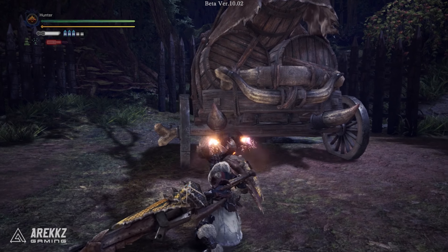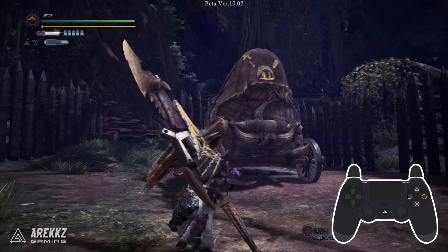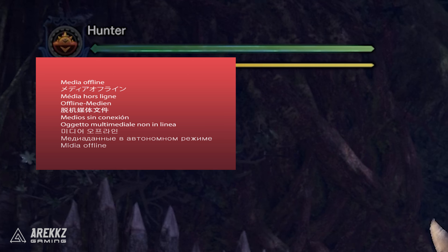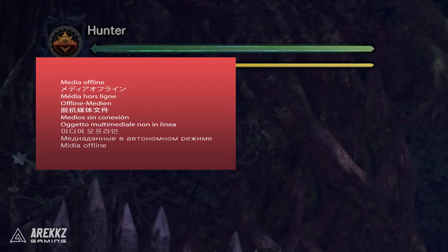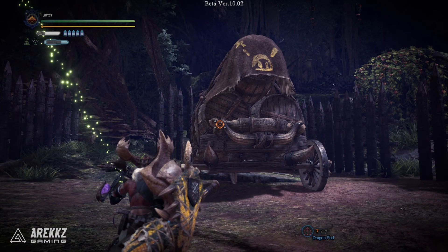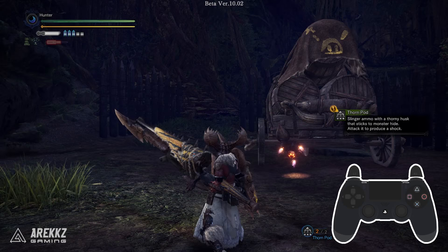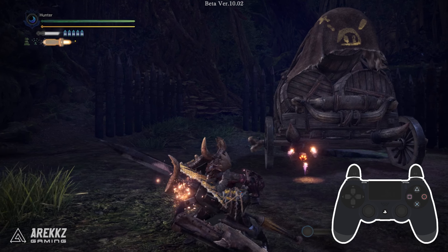When you have slinger ammo equipped — specifically field slinger ammo; this doesn't work with things like knives or flash bombs — if you pick things up from the field and hold down L2 then press Triangle and Circle together, you can load the Wormstake Blast. In the UI at the top of the screen, the Wormstake is normally shown as a blue spear-looking icon, but when you load the slinger ammo it turns into an orange-looking stake. You can also load it mid-attack: following a simple stab attack, press L2 and Circle to transition into the Wormstake Blast load.